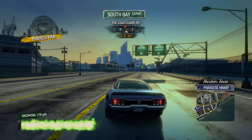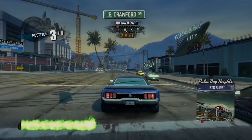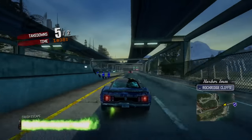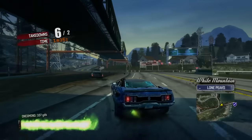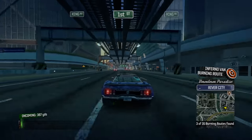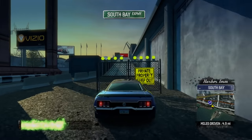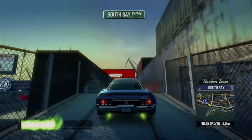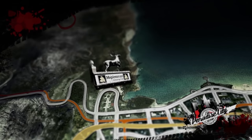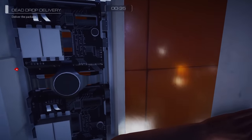Every event in Burnout Paradise takes advantage of the game being set in a sandbox city. Races and marked man challenges send you from one side of the map to the other, and there are no limits on the route you can take. Road rage and stunt run events let you take down cars and rack up combos in any way you wish, and you don't have to worry about hitting dead ends because the city spills out in every direction. Because you're constantly racing over the same roads again and again, you quickly start to learn routes and shortcuts, and know where to top up your boost or cut a few corners. Every race ends at one of eight finish lines, so you'll soon become very familiar with the roads leading to those endpoints. Mirror's Edge Catalyst doesn't really work like that.